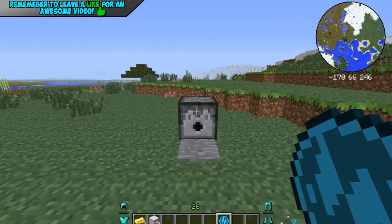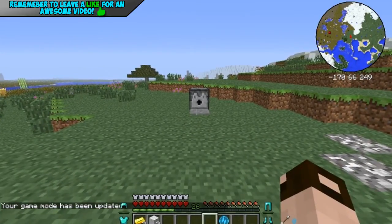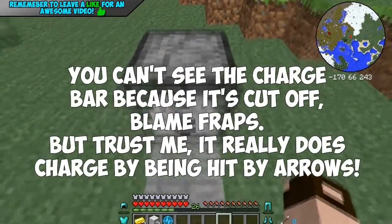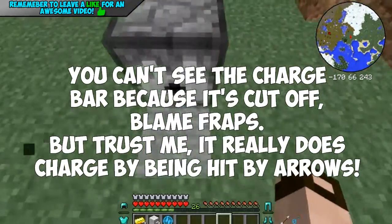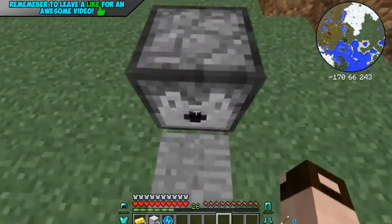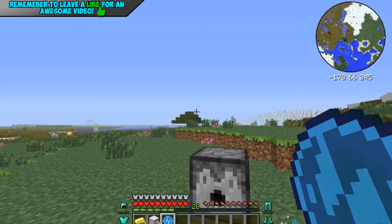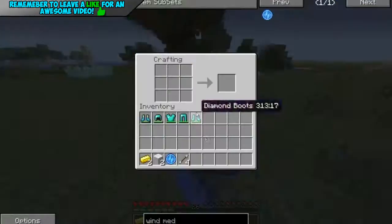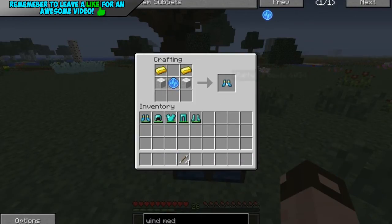So now I'm armored up and made myself a nice little trap here. Once you've got the wind medallion in your inventory, you just actually need to get hit by arrows. As you can see, every time I'm hit by arrows, it actually charges up my wind medallion. Just keep on doing this until it is fully charged. Now it's actually fully charged — the charge bar on it has gone — and now it looks like an enchanted wind medallion. So once you've actually done that, go into your crafting interface. Put the gold nuggets on top, the wool below them, and then the wind medallion in the middle. Now you've actually created your whirlwind boots.